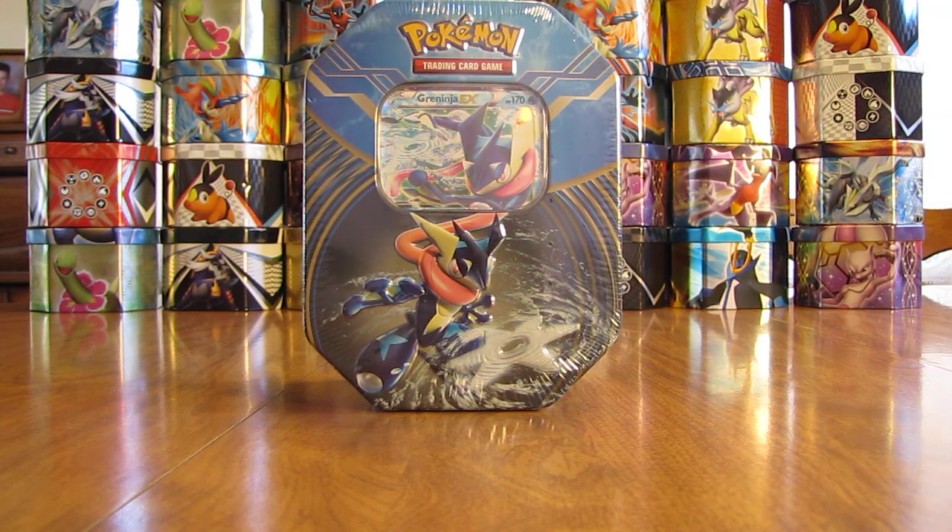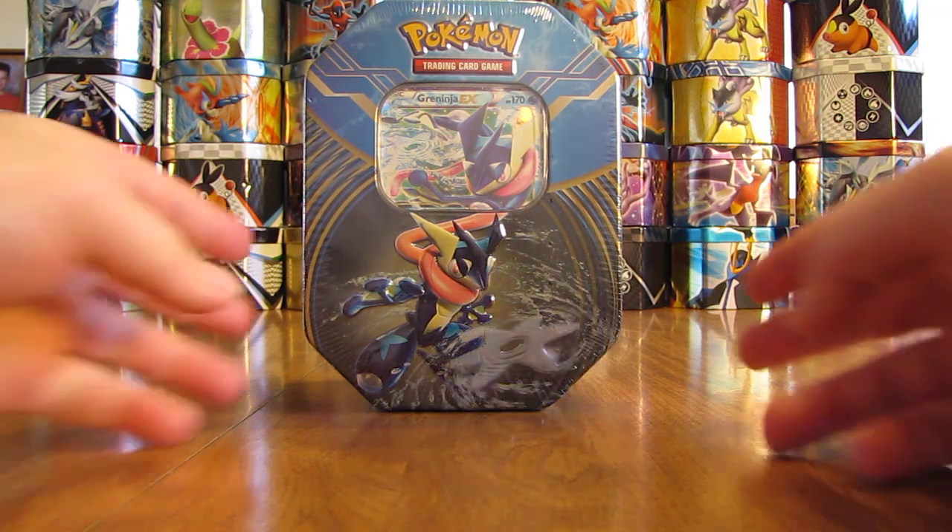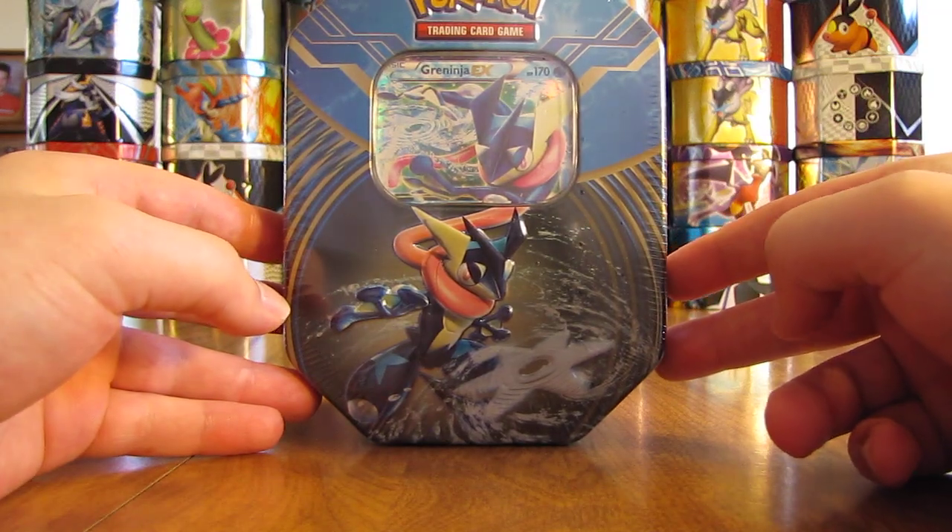Hey YouTube, this is Primetime Pokemon. In this video I'll be opening up a Greninja EX Pokemon card tin. This tin is part of three tins that were just released recently for the summer of 2014. I actually picked up the Chesnaught and Delphox tins, all three at the same time, and each of them were $17.98 a piece from Walmart. So in the next two weeks I'll be opening up the other two tins as well. So on this one I'll be opening up a Greninja EX tin.